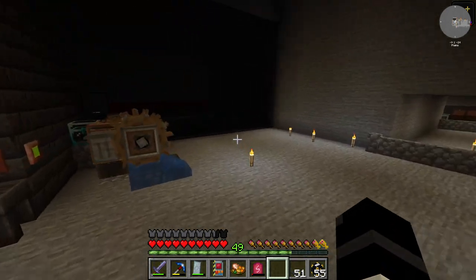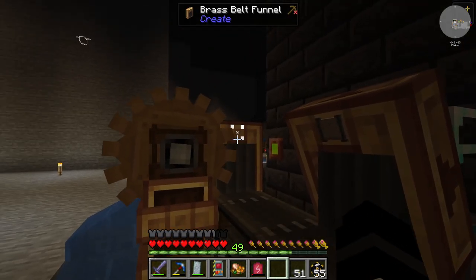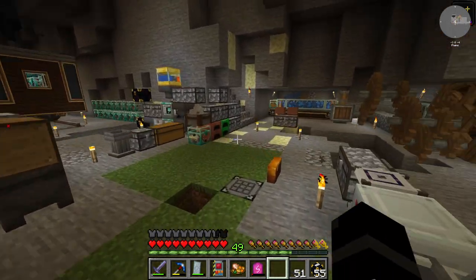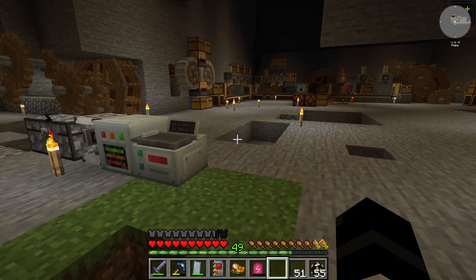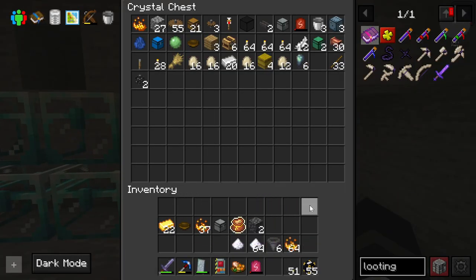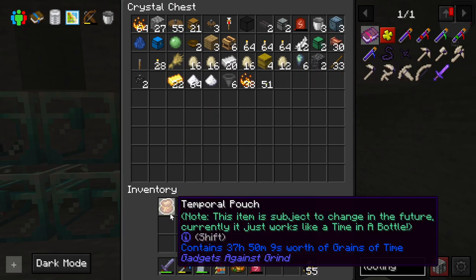That involves using the Create mod to make a sorter of sorts, like what I did over here — this thing separates all of the loot chests and gets rid of all the other stuff I don't need, like rotten flesh, bones, arrows, or quivers. The next step is making a leather and steak separator, so I need to clear out my inventory because the Create mod needs a lot of stuff.